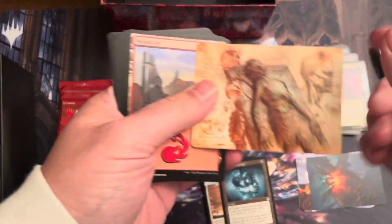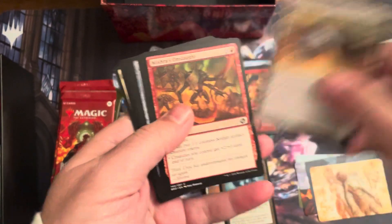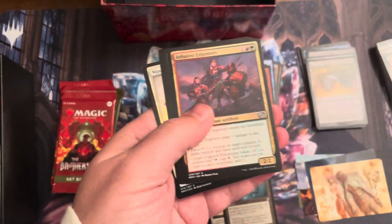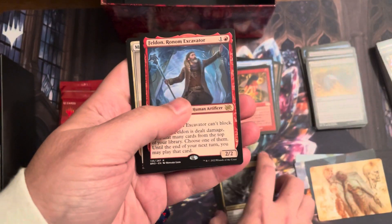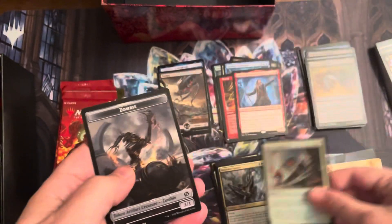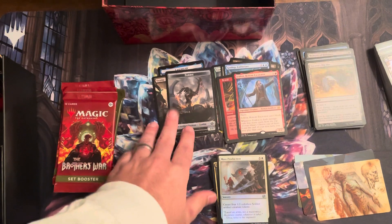Next pack. Ashnod's Altar. Mountain. Some commons, uncommons. Ooh — Feldon, Roman Exeter. There's Feldon's Cane — if you remember the old card. Mass Production is our foil. And then a zombie token. Nice — put that in the tokens.